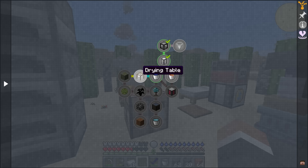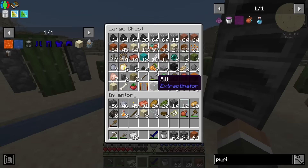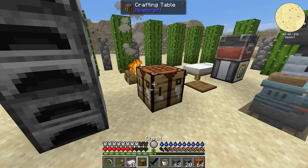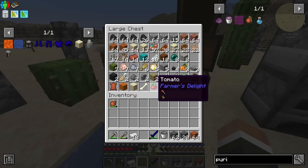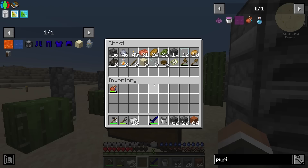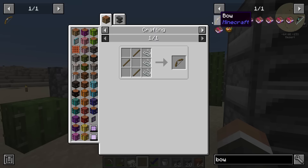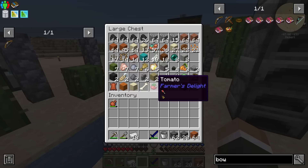For the lava bucket we need blaze powder, and for samplings we need the drying table, which requires two strings. We should probably make another chest so we don't have to carry all this junk with us, then head back to the Badlands to get two more string and hopefully fight a couple of blazers. If we're going to fight blazers, it might not be a bad idea to get a bow and some arrows. The bow requires string though, which we don't currently have.